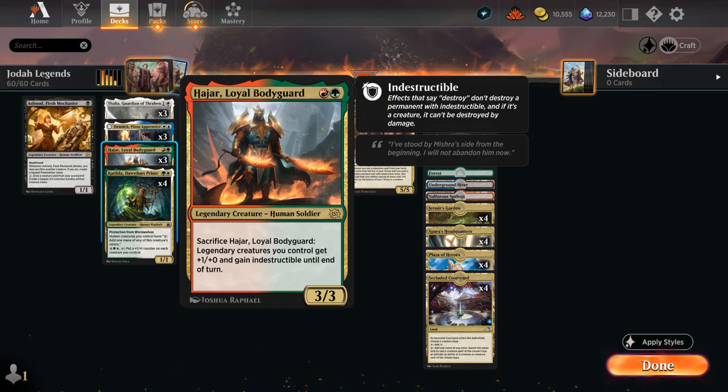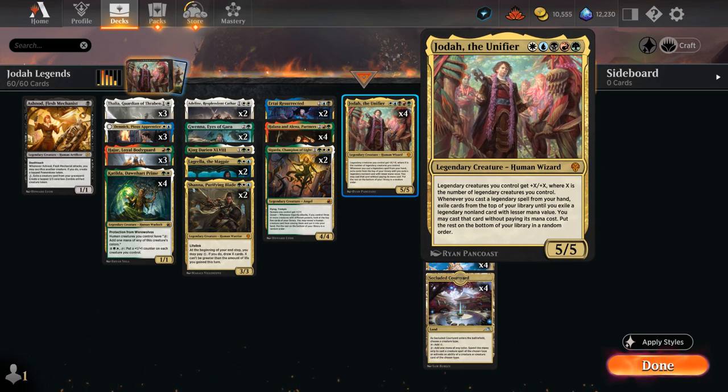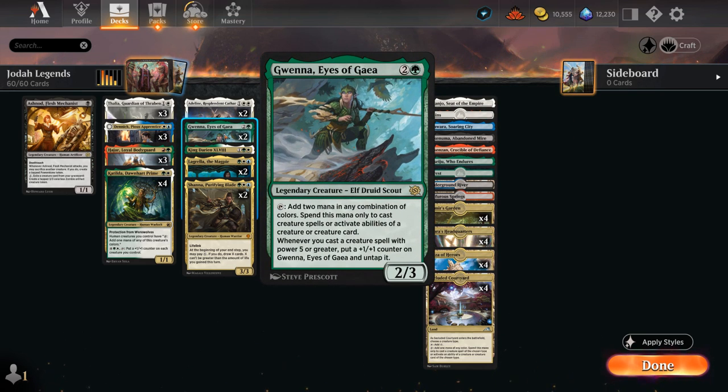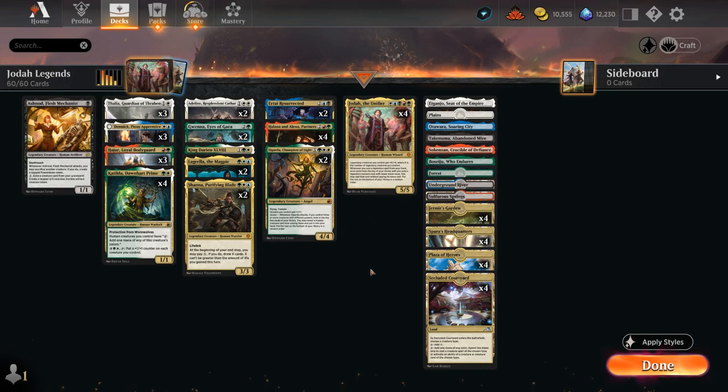The new additions from the Brothers' War include Ashnod at one mana, which replaces the Street Artist — so instead of a 0/3 defender we now have a 1/1 deathtouch that we can cascade into if we play a two-drop with Jodah in play, a significant upgrade. The Loyal Bodyguard at two mana is also great — a 3/3 that you can sacrifice to give legendary creatures we control plus one, plus two and indestructible until end of turn, which is an awesome way to protect our team from sweeper effects.